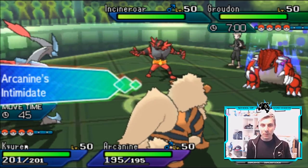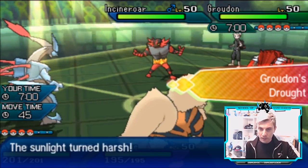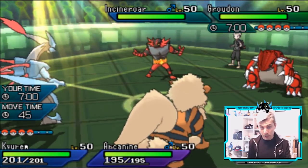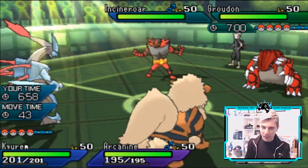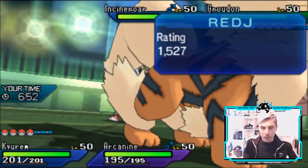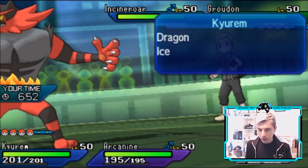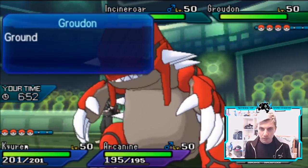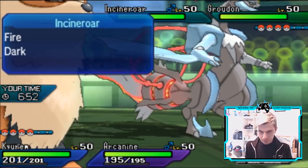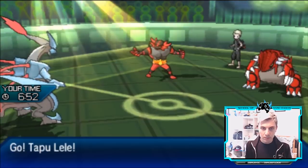We've got Incineroar coming out with Groudon for my opponent this first turn. There's a nice play we could make here by switching in the Tapu Lele and just going for the Z-move into the Groudon for sure — very tempted to do that. We get the Intimidate onto the opposing Incineroar as well, so we won't be taking as much damage from the potential Flare Blitz. Let's go for all the style points — let's go for that Sub-Zero Slammer straight into the Groudon, get around that Fake Out, and just switch in Tapu Lele here, preserving Arcanine for later.